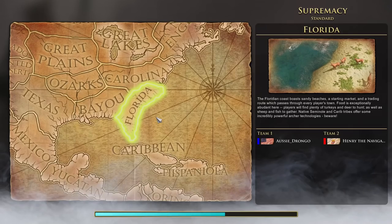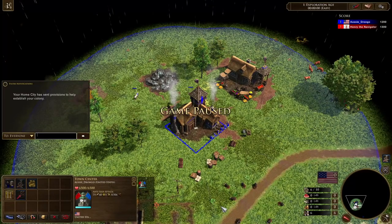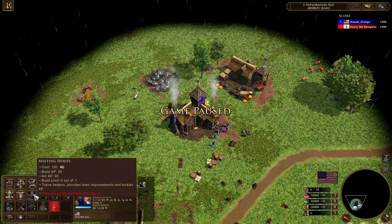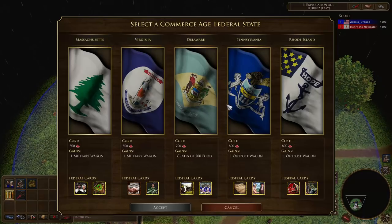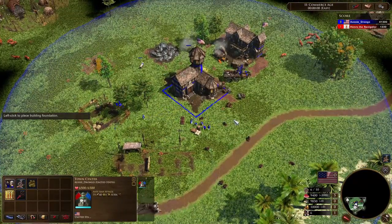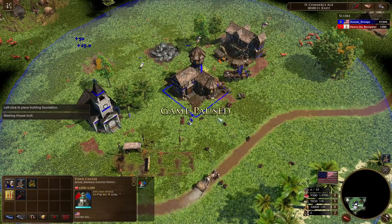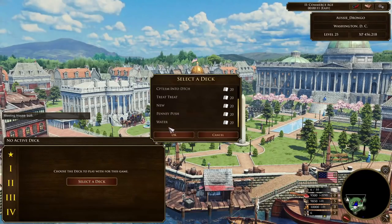The meeting house is a unique building to the United States. You can build it from the second age onwards — it's essentially your church for the United States, but it's not a church. So we're going to age up with Pennsylvania. Now we can drop down our meeting house. With Pennsylvania, once you've elected to add Pennsylvania to your federal union, you've got this — you can send from the home city.